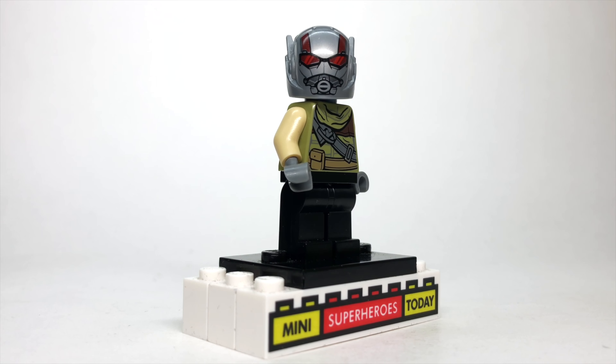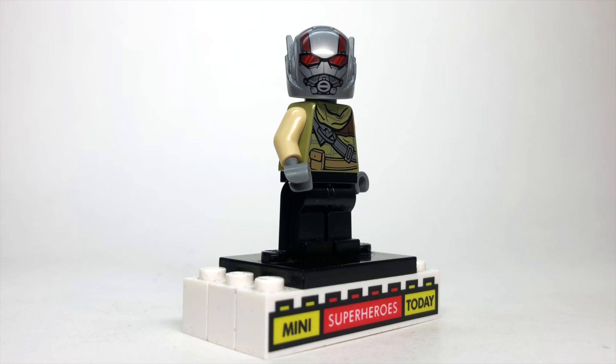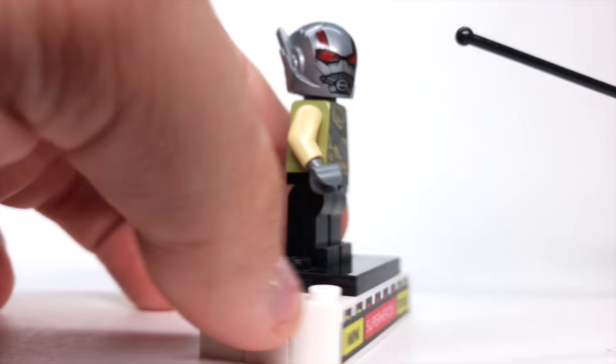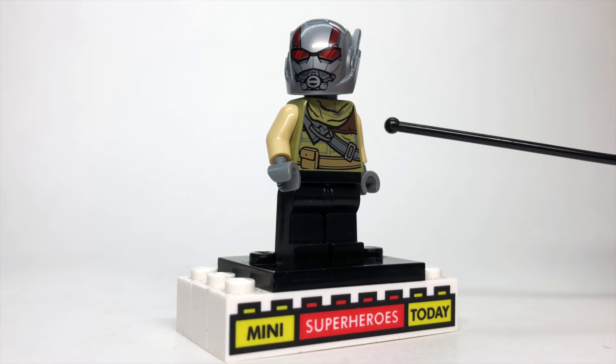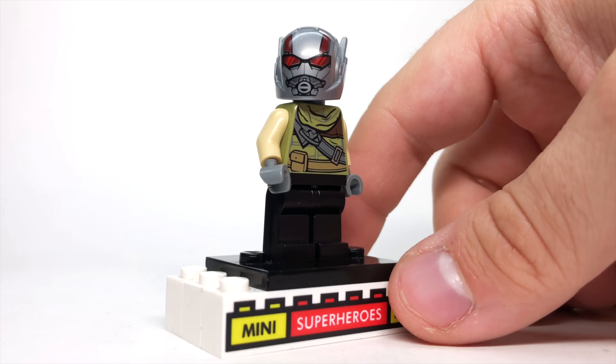We briefly see Janet Van Dyne in the Quantum Realm — she's the one who caused the whole zombie outbreak. To build this, I used the helmet from Ant-Man from Avengers Endgame, which looks enough like her helmet. The torso is from a resistance trooper from LEGO Star Wars, but flipped around so you're seeing the back side of that torso. I put some tan arms on there with gray hands for her gloves and black legs to round out the figure.